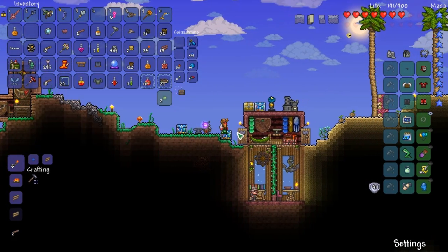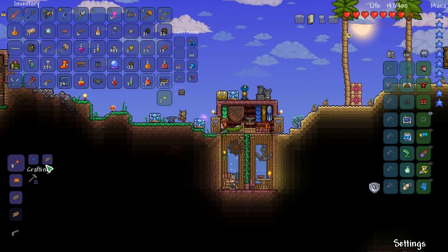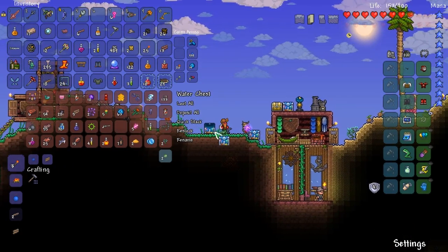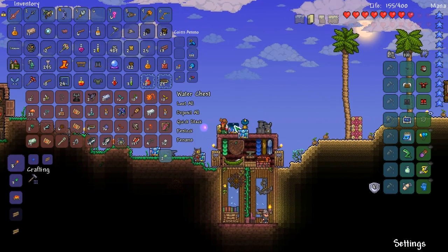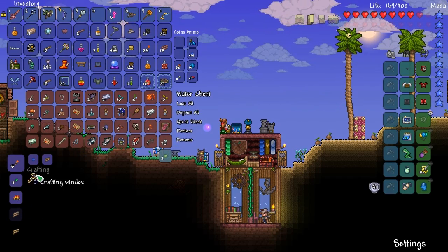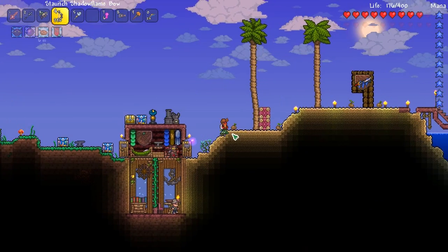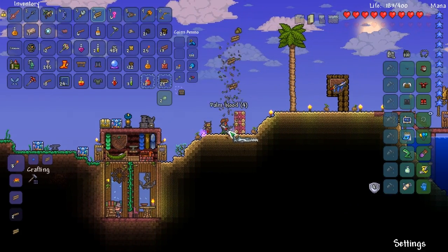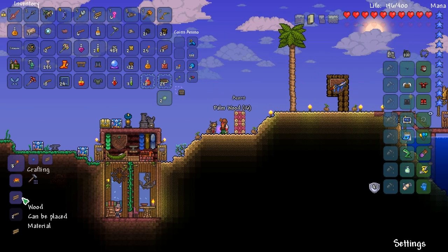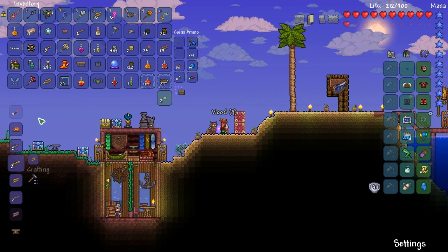We're gonna need iron, and we're gonna need some sort of thing to make chests with. Not sure. Do we have like raw meteorite? I'm not sure we have raw meteorite. We'll use wood, I guess. Alright, palm wood — my most prized wood, I guess you can say. There we go, we got some wood right there.